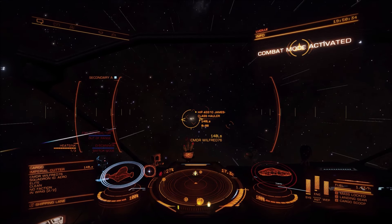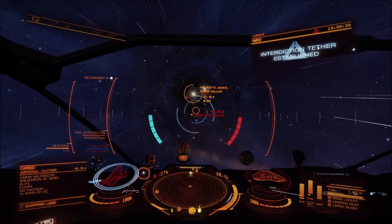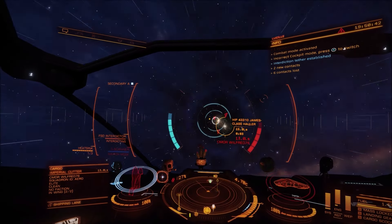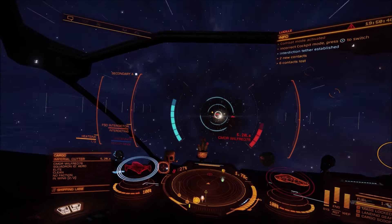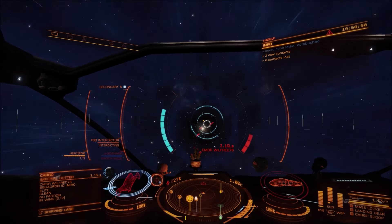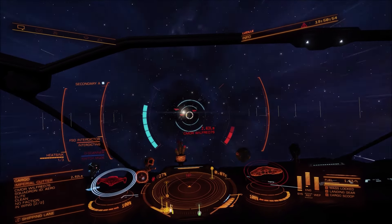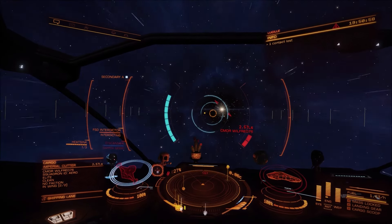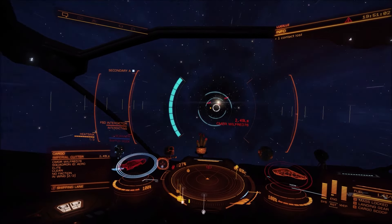When it comes to robbing Cutters, I have a major problem with this ship in that it's almost impossible unless I beat them in the interdiction before they submit, because they can submit in low wake faster than my hatchbreaker limpet can actually access their cargo hold. That's why I built the Clipper — the Clipper can rinse their cargo hold in a minuscule amount of time. The size 7A hatchbreaker limpet takes two seconds to hack things, whereas the one on this takes more like six or seven seconds.